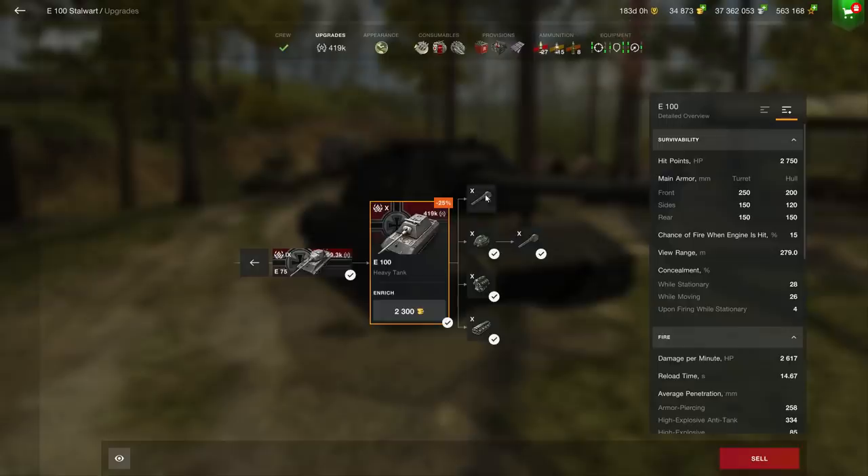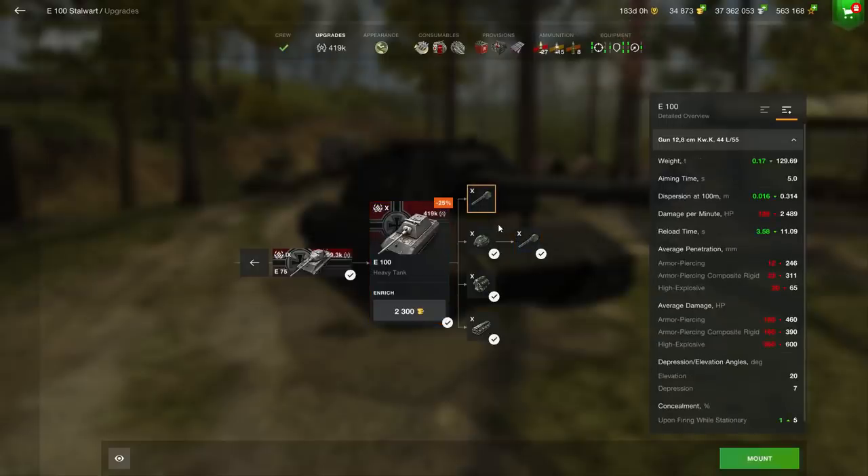Now let's talk about what is really interesting about this tank. The first thing to notice is that you're going to have the Maus gun when you first unlock the E100. You will have to grind 63,000 experience to unlock the last gun, which is simply a beast. I love that gun. Even if you have a bad gun dispersion of 0.33, you still have good damage per minute. What is really impressive is the alpha damage: 640. You basically have a tank destroyer gun on a super heavy German tank, and that's what makes it lovable.